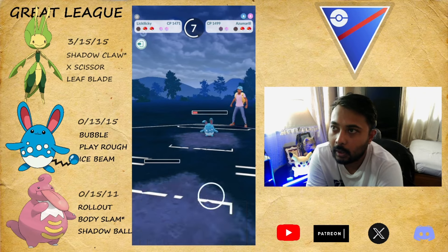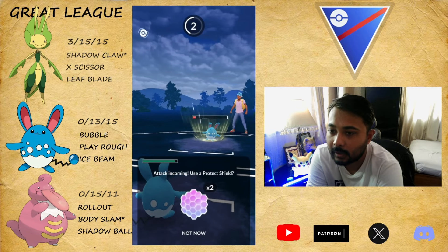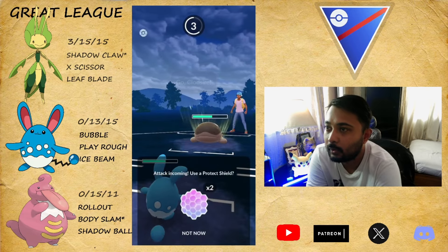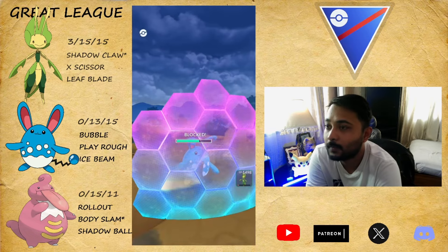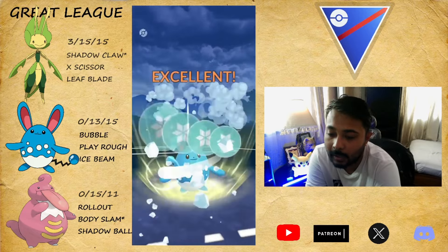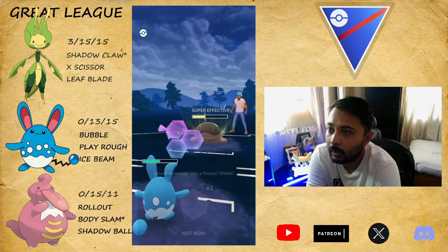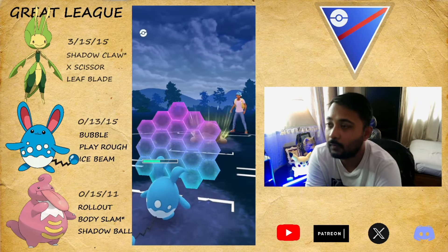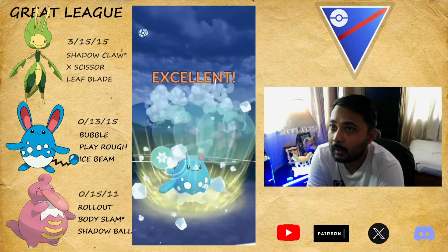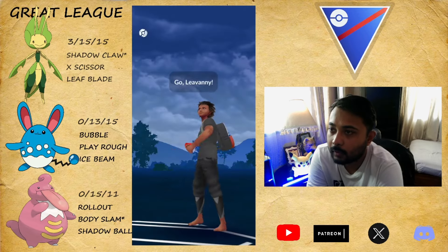Hey guys, in our country we're having a festival for 10 days — it's the national festival, a traditional religious and cultural thing called Dashain, you guys can Google it. They snipe with their Clotsire, which is absolutely fine because we've got shields. I want them to throw yet another move — I'm gonna shield, reach to double Ice with me. I shield safely, go for the Ice Beam, and we've got Leaf Blade loaded in our Levanny. They surrender. GG.